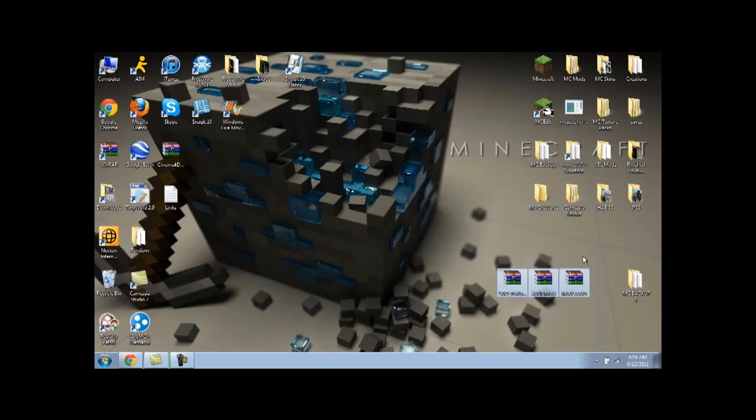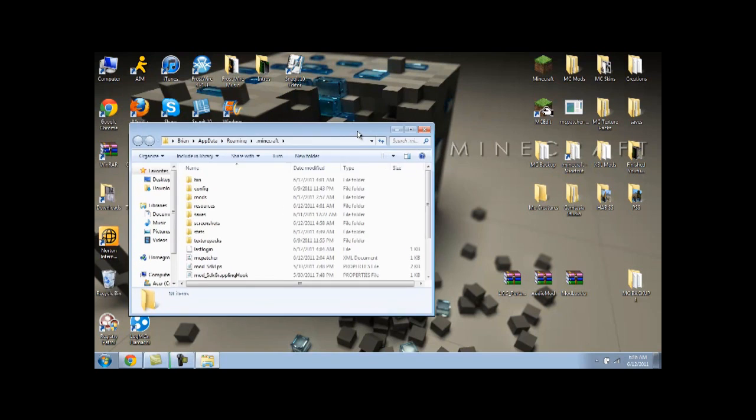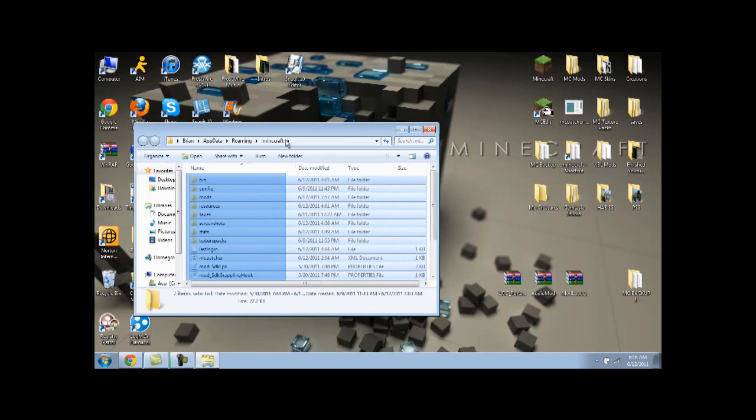Once you get done downloading all three of those files, I'll show you how to install it. First, open up your .minecraft. I strongly recommend doing a backup — if you don't know how, just highlight everything in your .minecraft, copy it to a folder on your desktop, and name it backup, just in case you accidentally mess up.